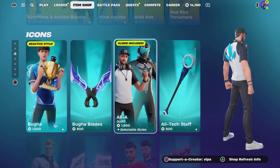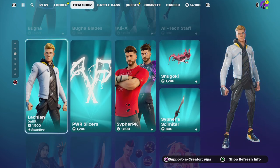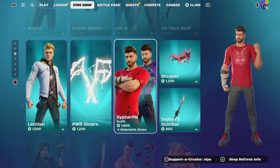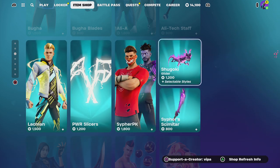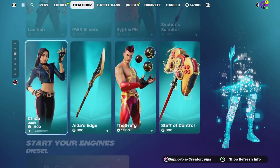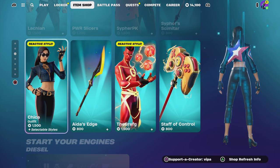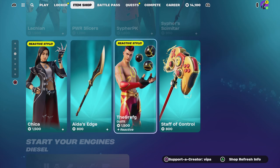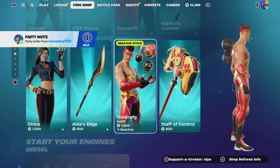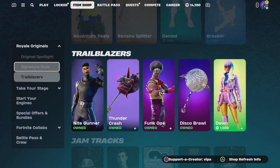Alya is back in the Fortnite item shop as well, that's a W. Lachlan is also in the Fortnite item shop. Cypher PK is in the item shop, you got the glider and his dragon glider as well - this is crazy. Chica is in the Fortnite item shop, I don't know who that is but pretty cool skin. And the Grief staff - I don't know how to pronounce it. My item shop just reset again, what is that about?